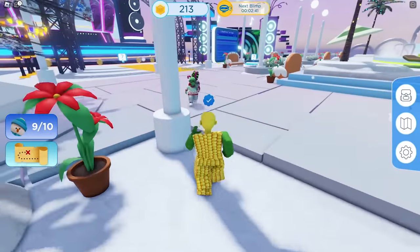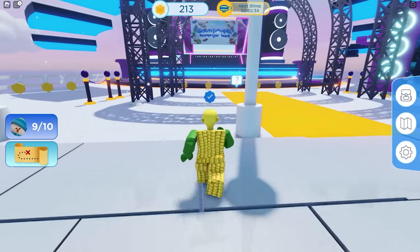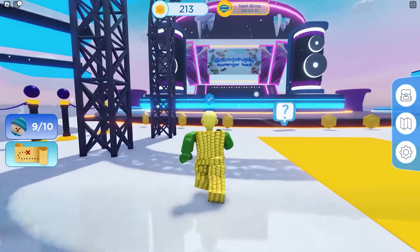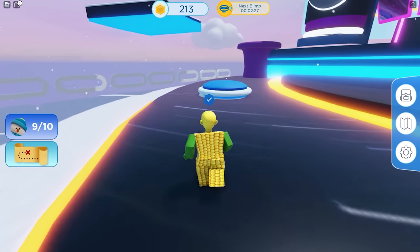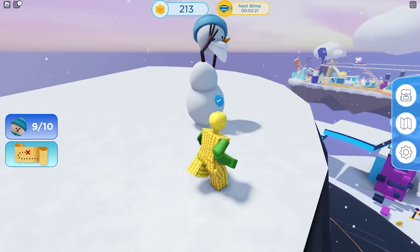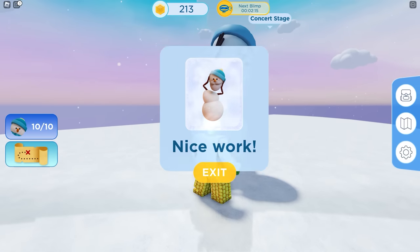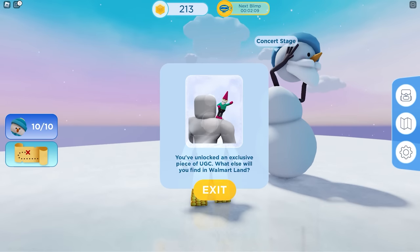On some servers you may see him under the tree. And finally, for the tenth snowman, let's go over here. Step on this platform to jump to the top of the stage, and here's our last snowman. We finally got the badge and the free UGC item!